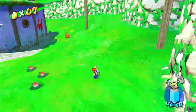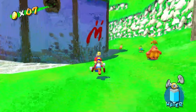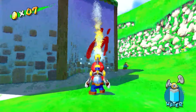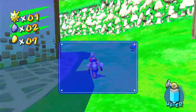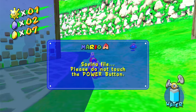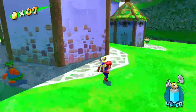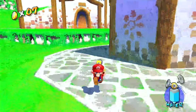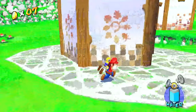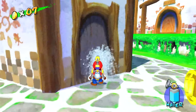I wasn't planning on getting all the blue coin stars because you get shines from turning in blue coins. And there is a blue coin - I'm going to tell you about one of them. Remember where you started? Actually, go to the front of one of these houses, turn around and look at the houses. You see that door? Spray the door.